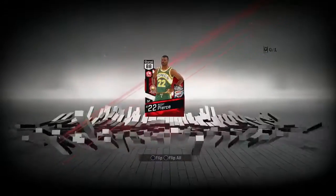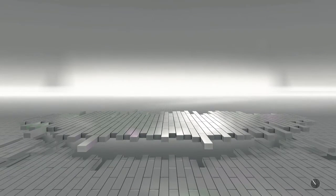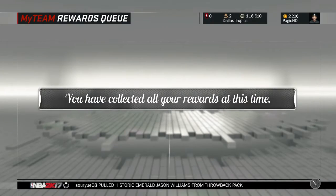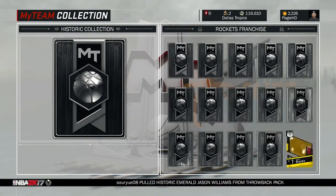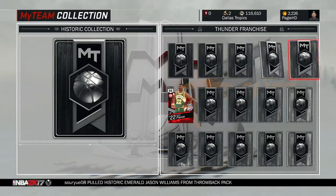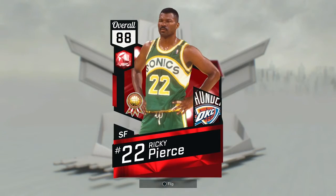So yeah it's the Ruby Ricky Pierce, 88 overall — the highest card you can get from completing a current team reward or current claim collection. We're going to have a look at his stats. He's very low rated here out of all the players, but the Thunder Collection is going to have some really good players in it. You can see here A minus inside scoring, A plus mid-range scoring, B plus three-point shooting — that looks like a really solid card.